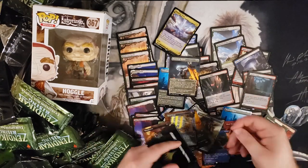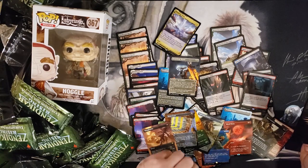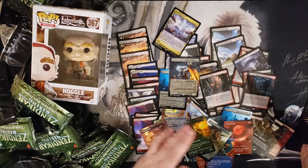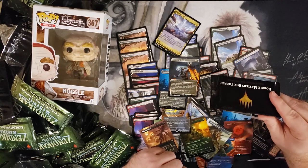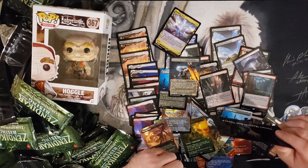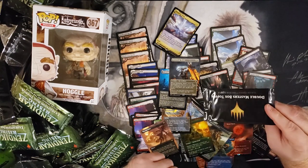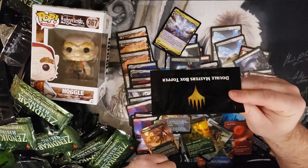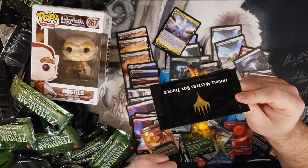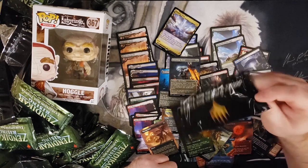Stoneforge Mystic, Academy Ruins — looks like we had a double Ruins. Stoneforge Mystic — that's always a good pull. I'm not going to open up this last pack because I'm going to be giving it away. To win this pack, comment in the video down below what your favorite card from this pull was today. Mine is Stoneforge Mystic — it's just the best way to finish a pack opening. I love the art, and I love the swords in the set. There's just something about this art on the Stoneforge Mystic that I love — it's a perfect ending.